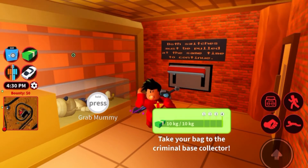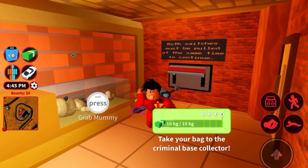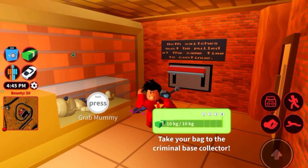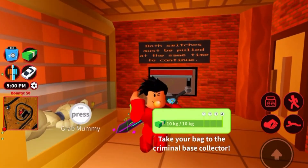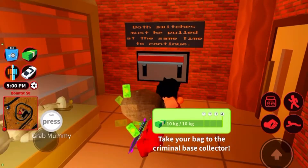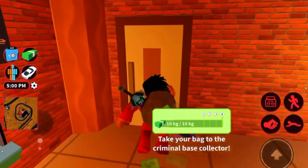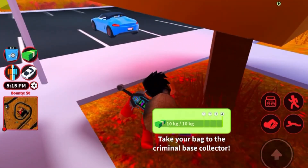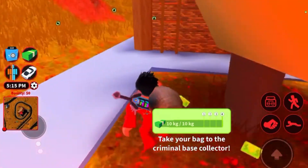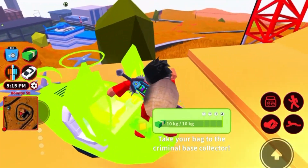Getting here in a public server is a pain — you have to get somebody to pull the levers, and if you have a keycard you'd need to get another one after. So pull the lever; your alt account can just stay in here because you won't need it anymore.